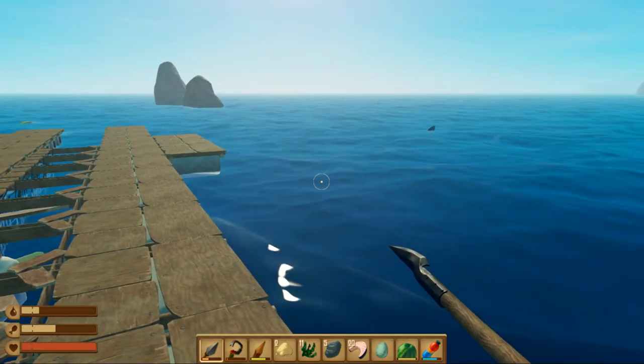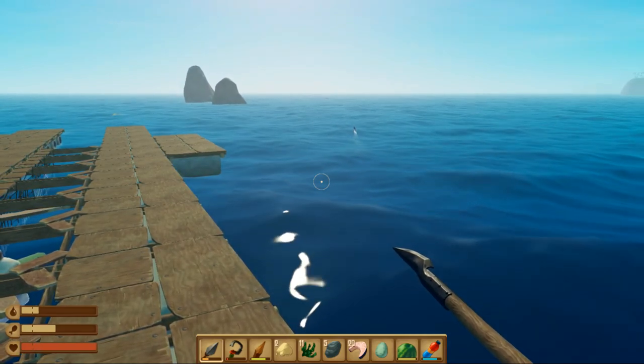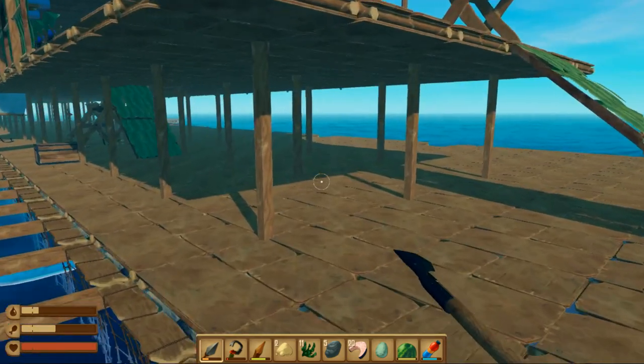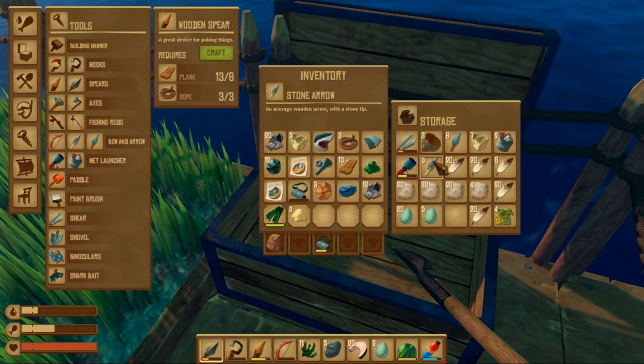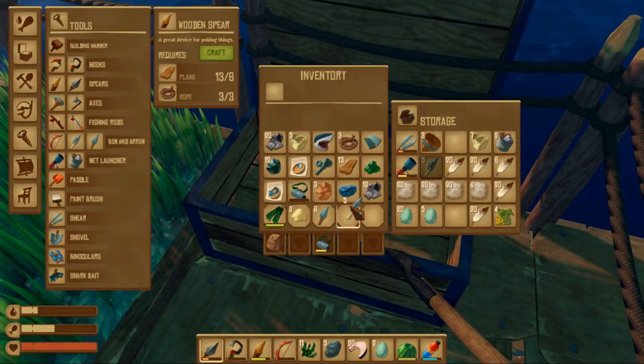A shark is following us. We got 12 metal ores, 3 copper ores, and 32 scrap. We will take stone arrows.